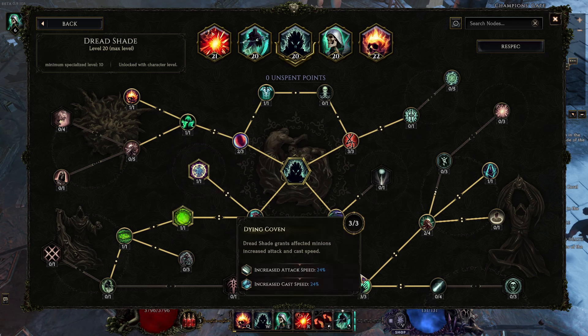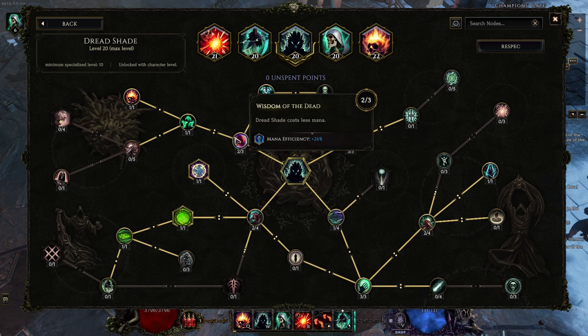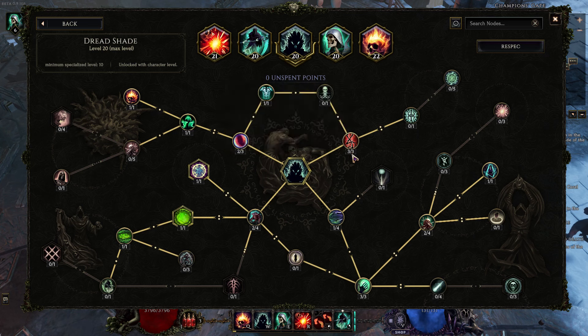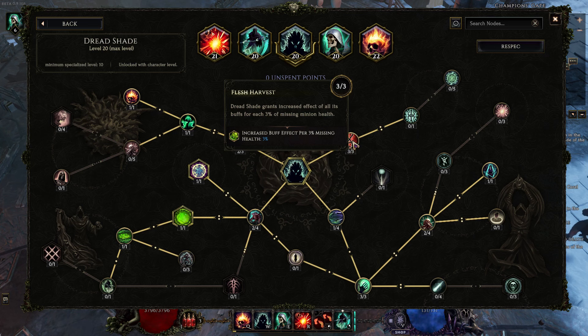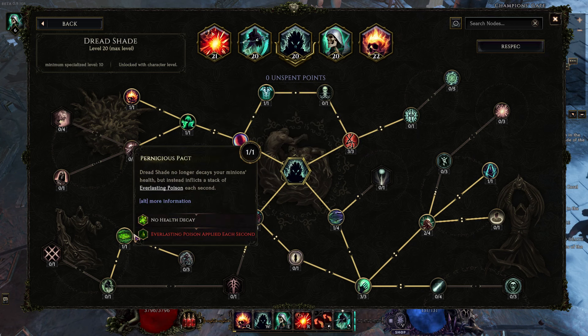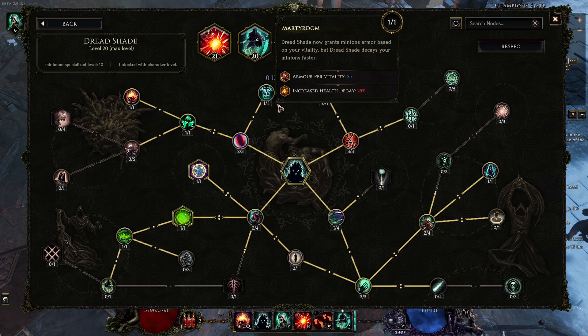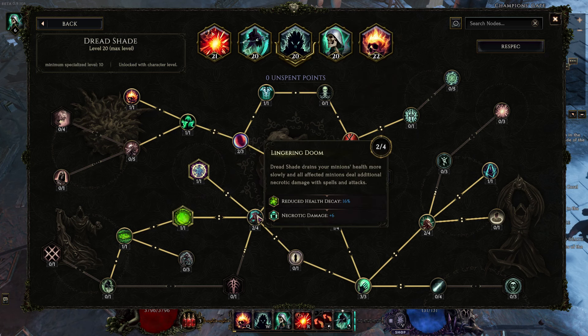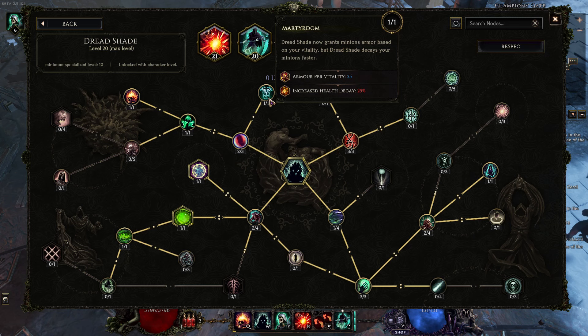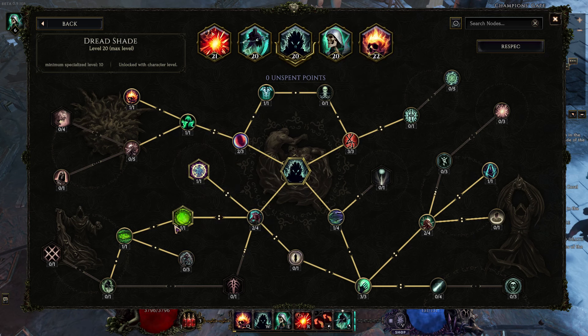Other good stuff in here: cast speed — always useful. We're at nine mana so we don't really need more mana efficiency. Every 3% health missing on the target, we get 3% increased buffs. So as your minion affected by Dread Shade starts losing health to its poison, that armor buff you're getting is going to be increased. Sadly, the necrotic damage would be really cool to have with Infernal Shade, but we lose that because of the poison conversion. We still get to buff the armor.